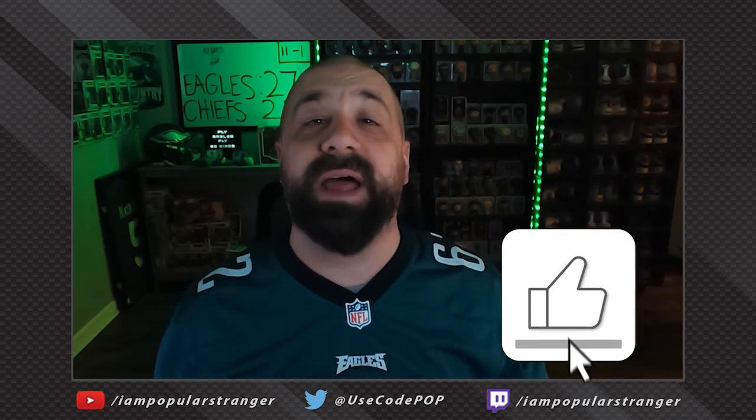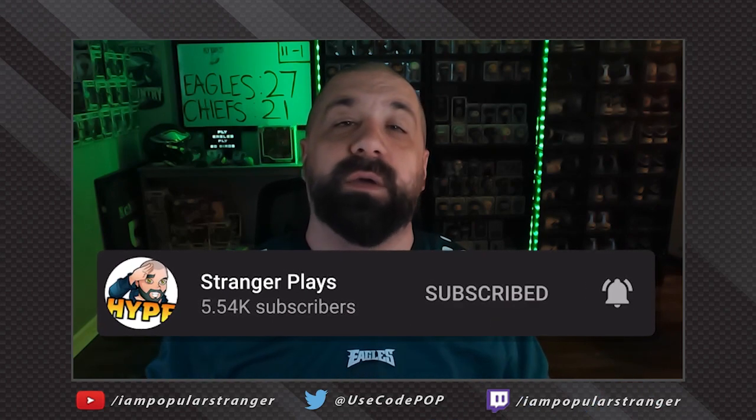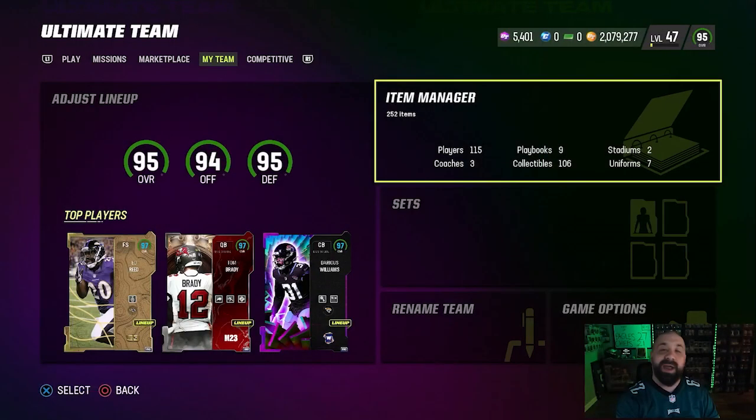What's going on everybody? This is Popular Stranger, and we are back at you again today with another Madden 23 Ultimate Team video. In today's video, we're back on the No Money Spent squad. We got a major change at quarterback and over 2 million coins to spend on upgrades. If you guys enjoyed this video, click that thumbs up button - it shows a lot of support on the channel and helps the videos get noticed. If you're brand new here searching YouTube for MUT23 content - how to make coins, how to get free players, how to build your ultimate team - you found the right channel. Click that subscribe button and turn that notification bell on.